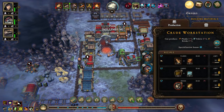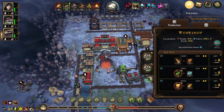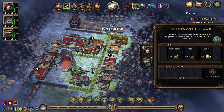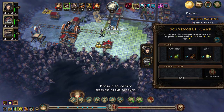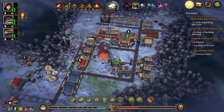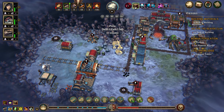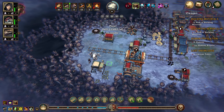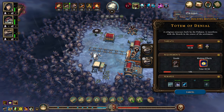We're going to tell these guys to stop doing anything in the crude workstation because we have our pretty new workshop now. We have the scavengers camp which doesn't have anything to do right now, and we have some eggs down here so let's do that. We need people in the makeshift post to make a pack of building materials - actually a lot of packs of building materials. We're taking care of the totem of denial, let's just let time fly.